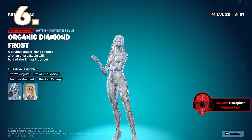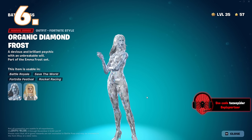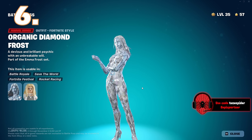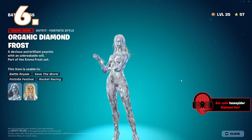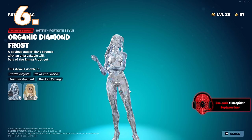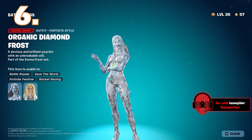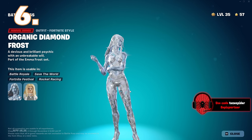At number 6 is another Emma Frost version — the Diamond Frost skin. I love this one and I'm definitely going to be using it a lot. I think they did it to perfection. I love the light blue eyes, the way the diamonds shine, reflect, and sparkle. This is overall such a good skin. Why is she smirking at me like that? I'm glad they included another X-Men Universe character in this battle pass. We got the Queen of the Hellfire Club — that's so cool. I'm super happy with this skin.